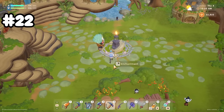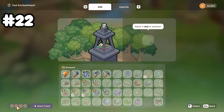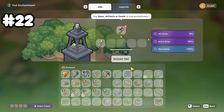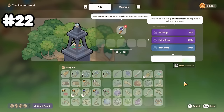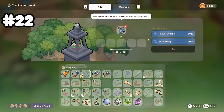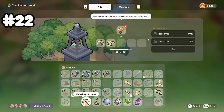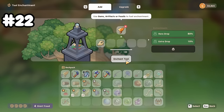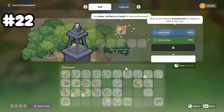As you adventure further in the mines and rescue all the giants, you'll be able to upgrade your tools. Go to the middle altar of the giant's town, where you can use fossils and gems to upgrade all of your tools. There are so many options — I personally enjoy hit drop, extra drop, and rare drops. Early in the game, no stamina drain and swift swing can help out, but later on when stamina isn't really an issue, they kind of become useless.